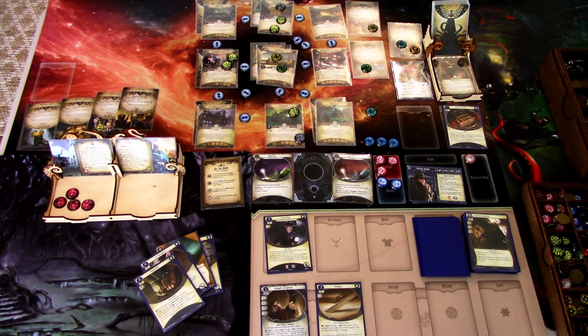We didn't get as good results as I hoped — I was hoping for at least five to six cultists. But this was after all a blind playthrough and we were pretty swamped with enemies throughout the game. Considering that, I think this is an okay first try with Parallel Roland in this scenario. That was By the Book with Parallel Roland Banks. Hope you guys liked this playthrough — thanks for watching and until next time!